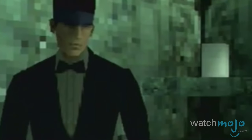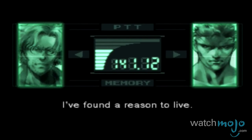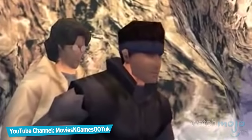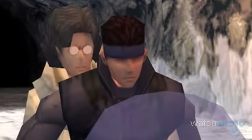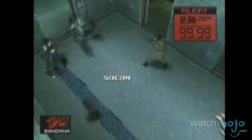The first MGS game is the gift that keeps on giving to those who keep playing through. There are two possible endings to Metal Gear Solid: one where Snake rides off with Meryl, and another where he rides off with Otacon. Beating the game with either one of them will give you either unlimited ammo or a stealth suit.